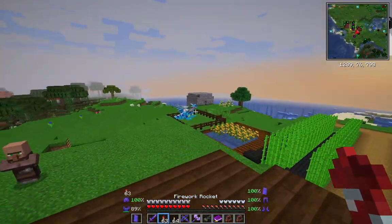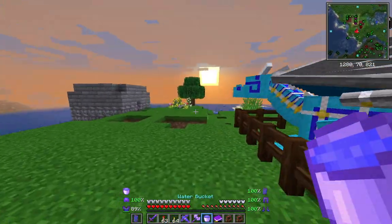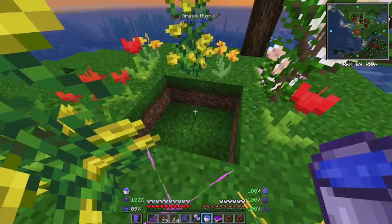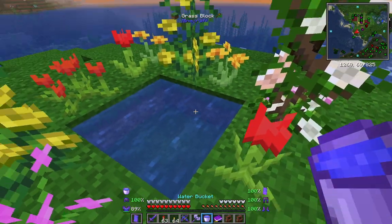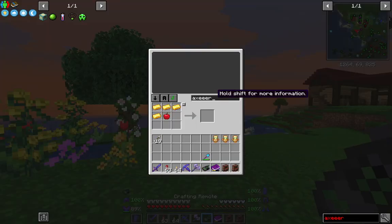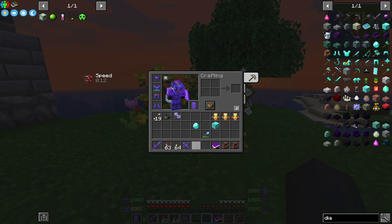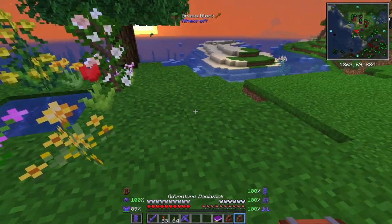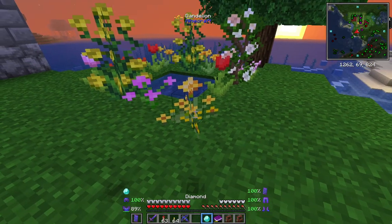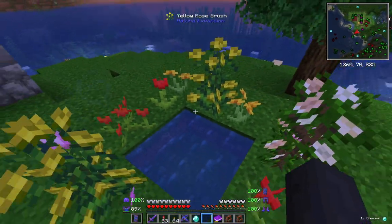Right, now what we're going to do is go to the Twilight Forest. First of all to get there, you need to build a two by two pool of water like this and surround it with flowers. Once you've done that you need to get yourself a - I can't remember if it's a diamond or a diamond block. Turn the magnet off first, throw that in. It's not a diamond, is it? Diamond block.